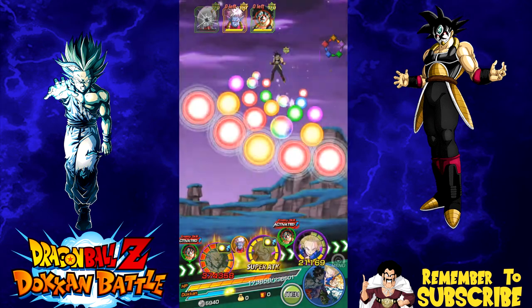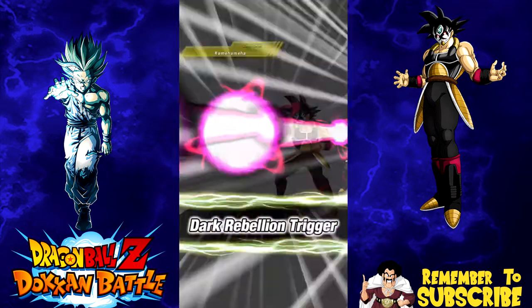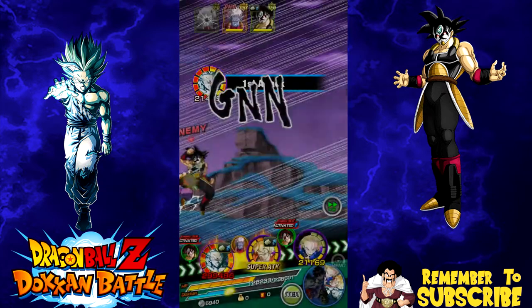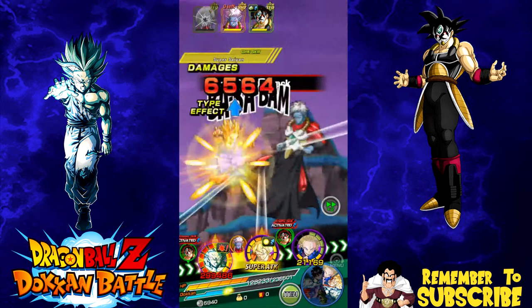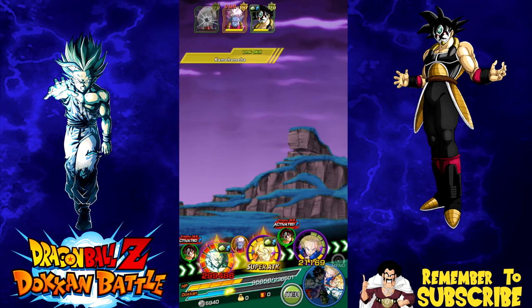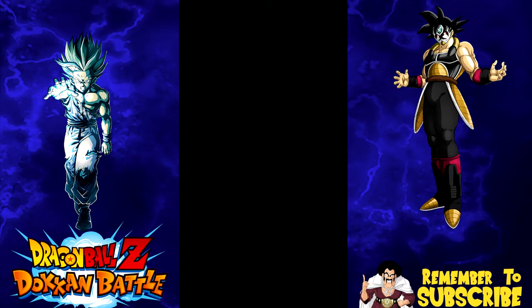We usually just use the key orb manipulators to set up for the next round — at least that's how I've been doing it. Hopefully my LR Gohan can just take out this Bardock in one shot. Gohan does actually dodge every once in a while. Oh damn, no super attack there — I guess I didn't see that. What the heck am I doing?